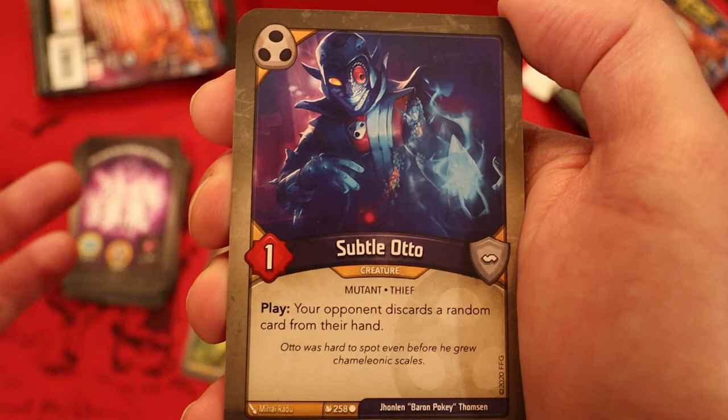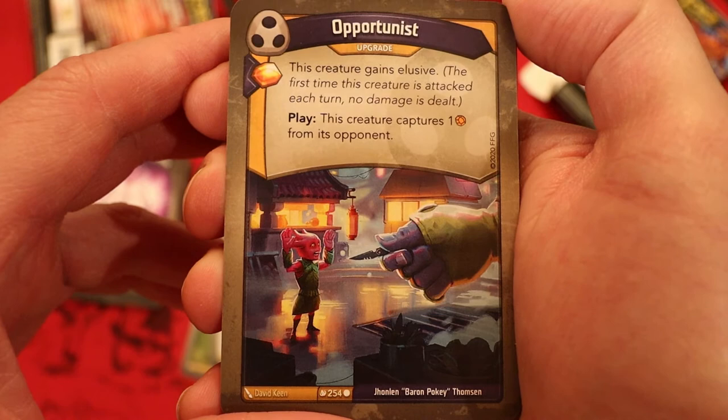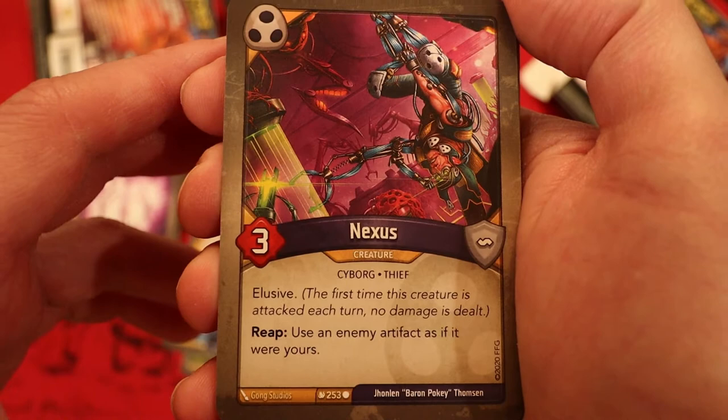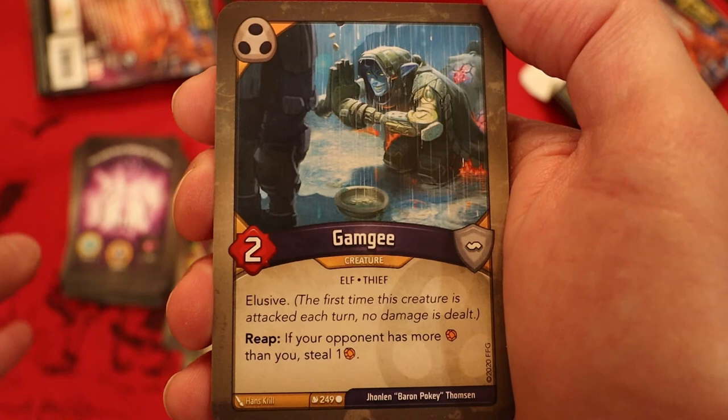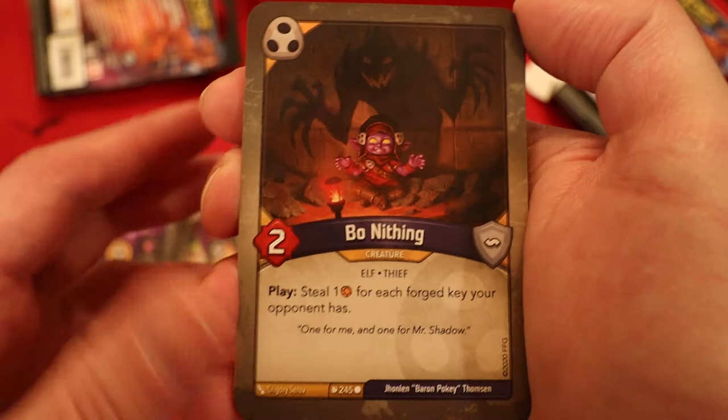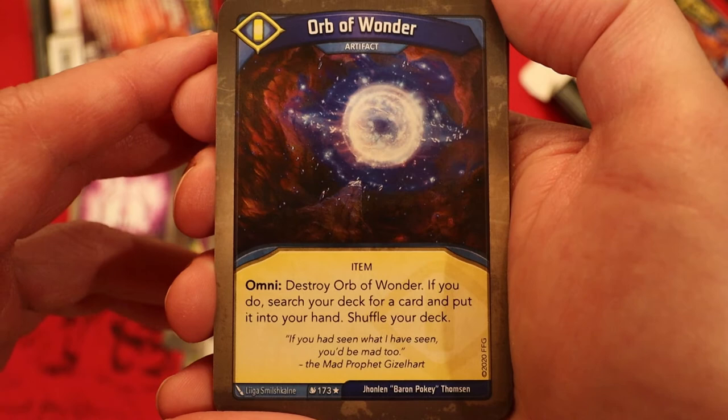Bone Rot Venom — upgrade, amber never — play it: after this creature is used, deal two damage to it. Tempting Offer — amber never — play it, enhanced capture pip: return an enemy creature to its owner's hand; if you do, your opponent gains an amber. Subtle Auto — one power: your opponent discards a random card from their hand. Opportunist — upgrade, amber never — you play it: this creature gains elusive; whenever you play it, this creature captures one amber from its opponent. Nexus — three power, elusive, reap: use an enemy artifact as if it were yours. Mutant Cutpurse — not as good as the Splinter, three power, enhanced three damage pips. Gang — two power, elusive, reap: if your opponent has more amber than you, steal one. Bow Nothing — two power, play: steal an amber for each forged key your opponent has.